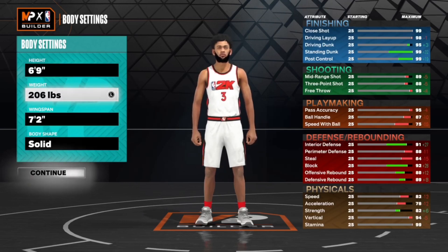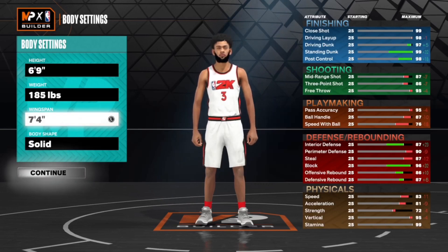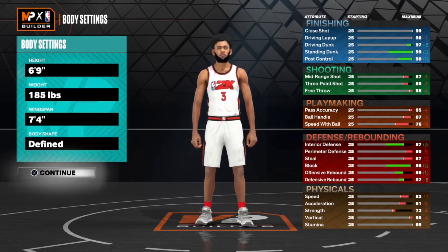Height: 6'9". Weight: 185. Wingspan: 7'4". Body shape: any.